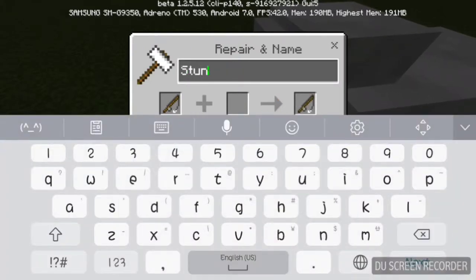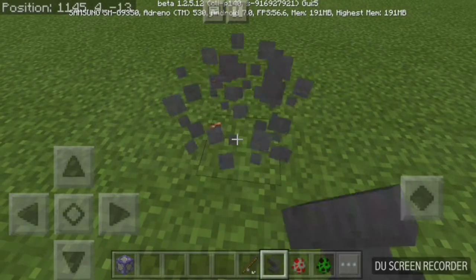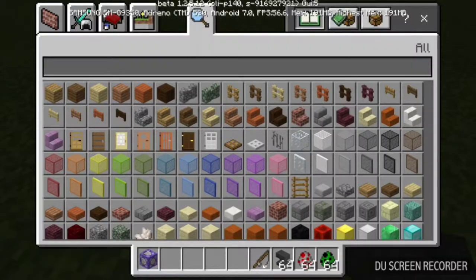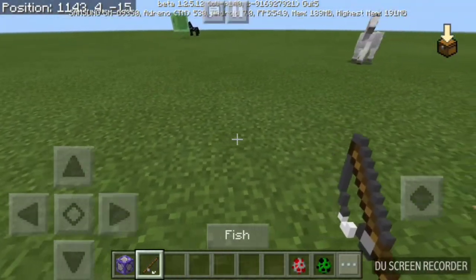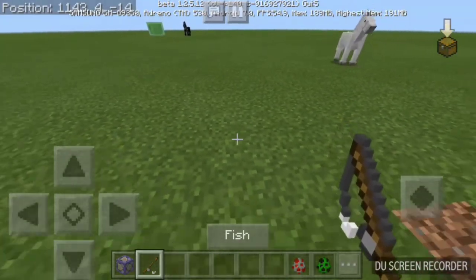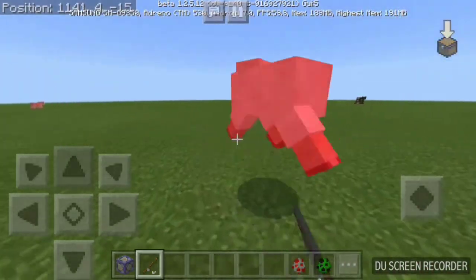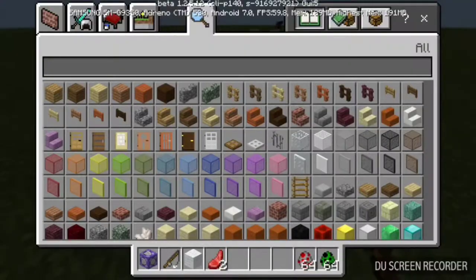This is optional: go into the anvil and name the fishing rod 'Stun Gun' — you can name it anything you like. Then put it back into your inventory. This is your stun gun. If you want more durability, you can apply Unbreaking to it.